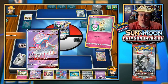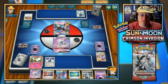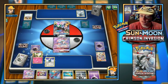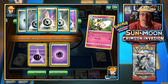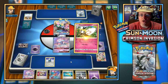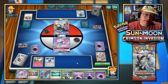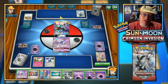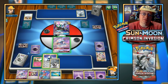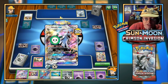We're going to retreat for free, send up our Nihilego GX, and evolve into Ribombee — which gives me access to start gathering energy with Honey Gather, grabbing a couple of Psychic energies. I wonder if we'll be able to survive some damage. Silvally GX has 210 HP and will be taking damage from poison. I think I'll let them get down to as few prizes as possible.